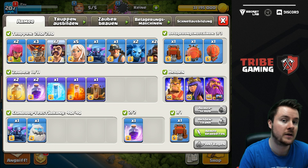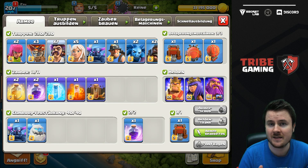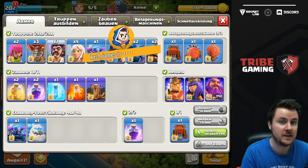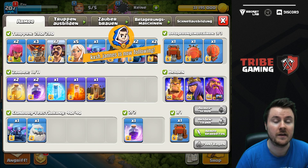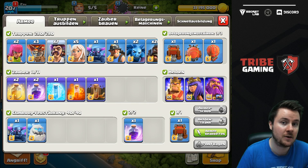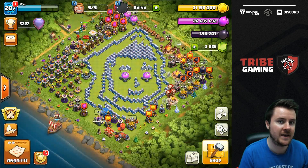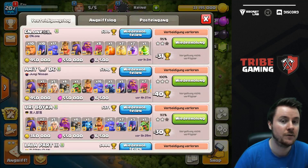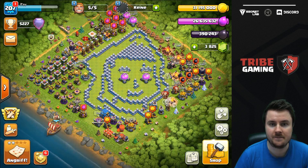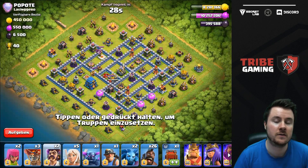We want to take a deeper look at the Party Wizard in the Queen Charge Hawk Riders composition because it's pretty hard to time-fail right now with him. He's faster than a normal wizard and deals more damage. He's weaker on hit points, but that doesn't really matter because you don't use him as a tank — so it's not crucial. That's basically why he's so strong right now.